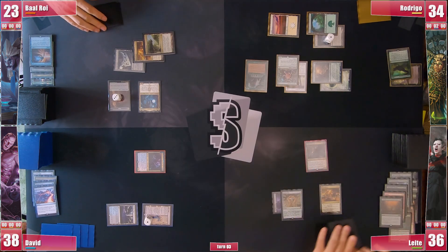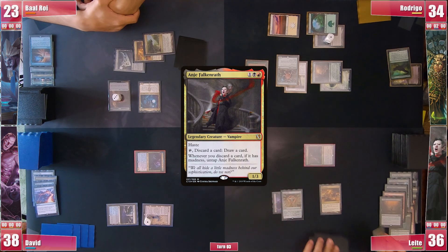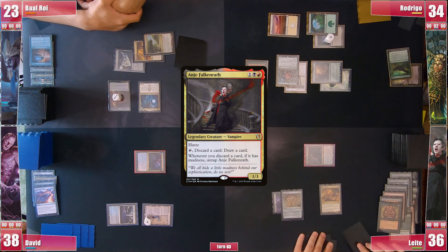We are back to Leite, who is playing 25 lands in his deck and is now activating Anya desperately trying to find a way out, even discarding a Necromancy. He finds nothing and sadly passes.